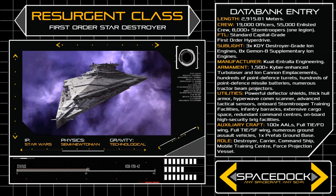This feature was inspired by the dorsal flight decks of the Republic Venator Class, a ship from which the Resurgent draws numerous parallels.